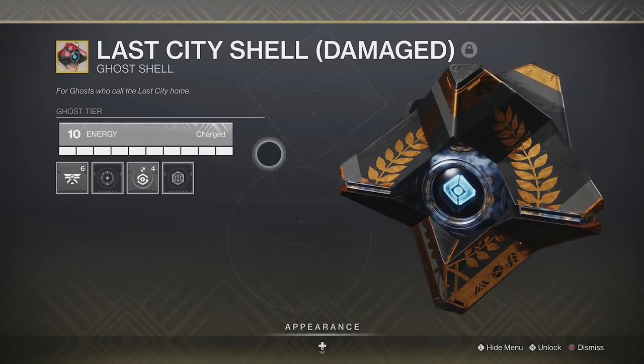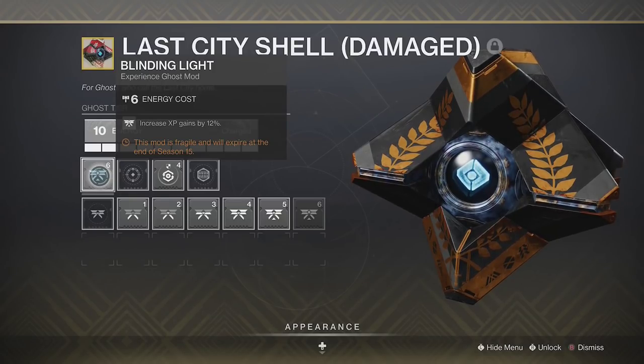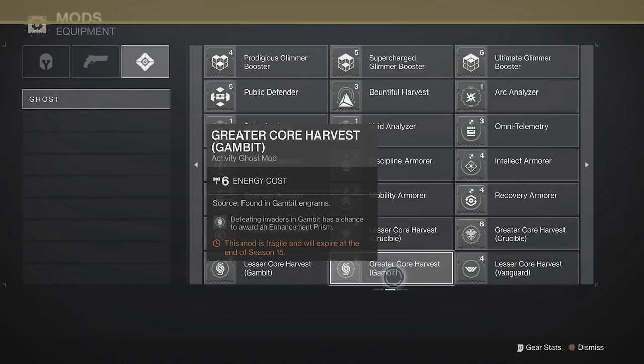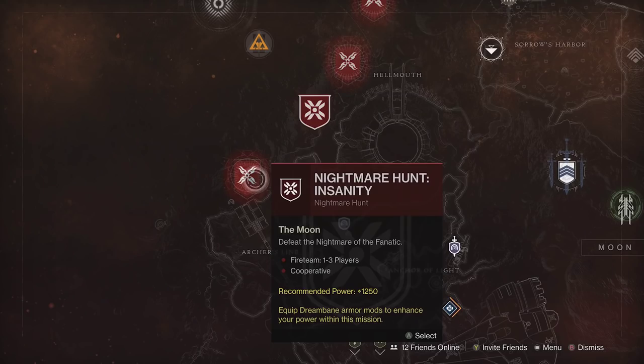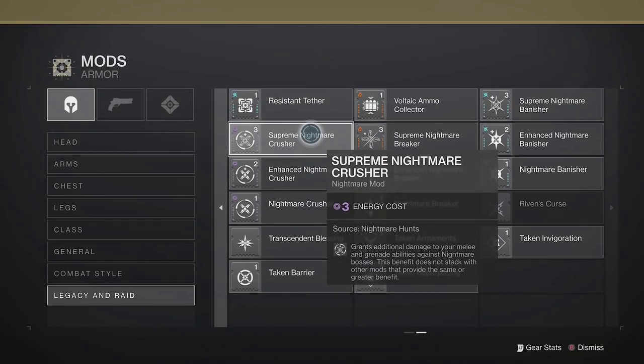Ghost mods are also very important, so I might as well go over those. Most of them are unlocked by default, but the highest quality ones like Blinding Light drop alongside Legendaries and Vendors. Lesser Core Harvest, Greater Core Harvest, and Modularity for each playlist activity come from those activities. Nightmare mods can drop from Nightmare Hunts, and as you unlock them you'll get Enhanced, then Supreme variants to make them even better.